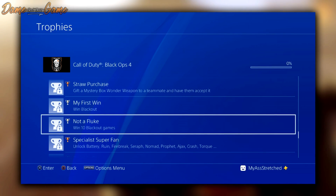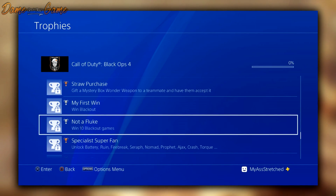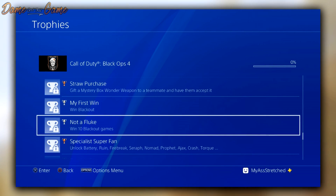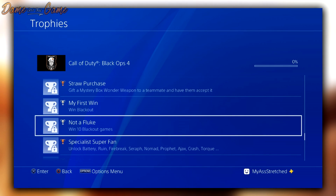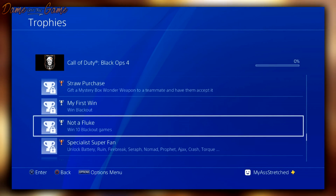The last achievement for Black Ops 4 Zombies — not including Classified — is called 'Straw Purchase': gift a mystery box weapon to a teammate and have them accept it. So if you spin a weapon on the Mystery Box and don't want it, you can gift it to a friend. This is absolutely awesome. I would assume it's troll-proofed with a button press mechanic saying 'allow other players to pick up said weapon,' otherwise another player could grab it before you.